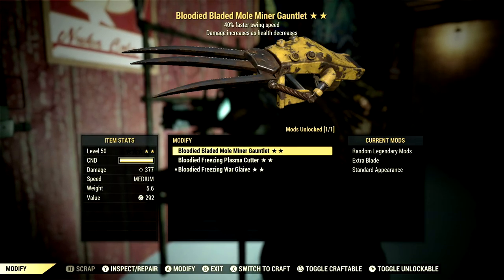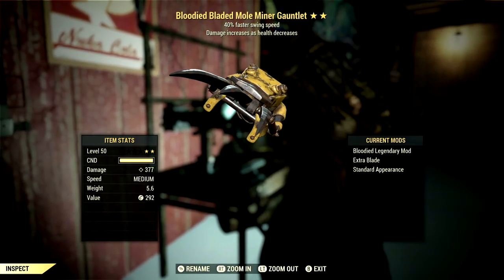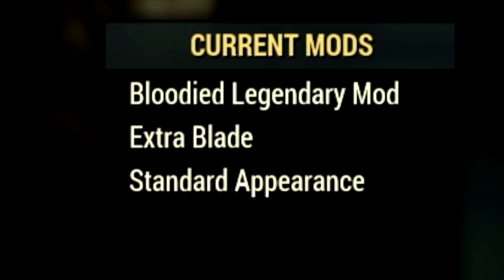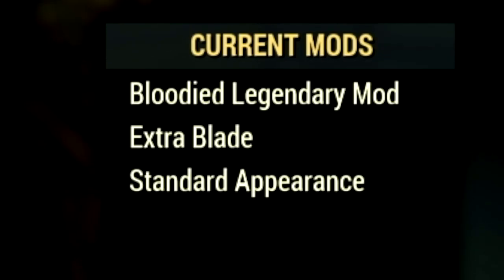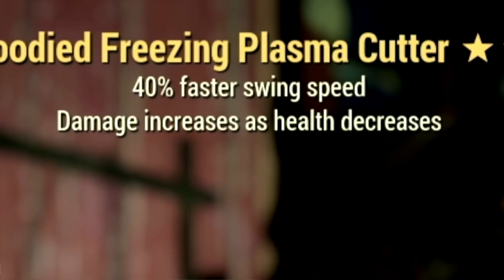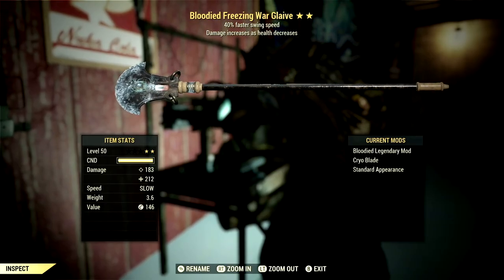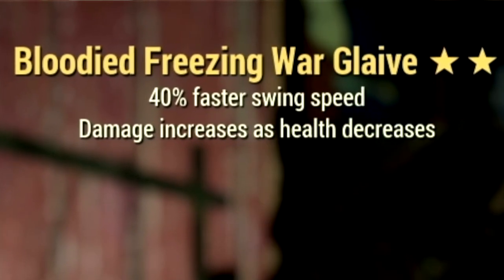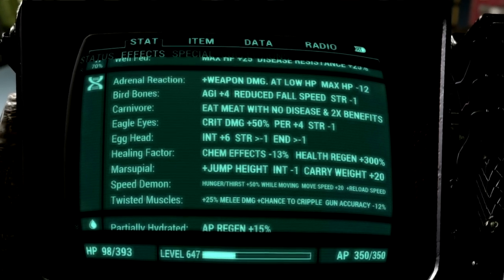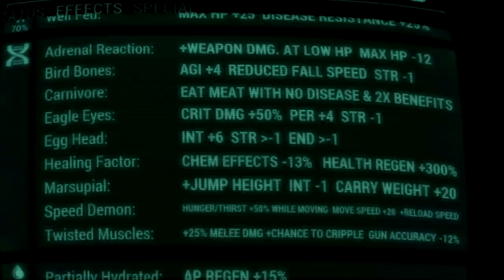Over in the weapons, we have 3 different weapon types that we're using for the video — an unarmed weapon, a gladiator weapon, and a slugger weapon. Starting off with our unarmed weapon, we have the bloodied Mole Miner Gauntlet; the bloodied effect gives us damage that increases as health decreases, and we also have the 40% faster swing speed. The mod we're using with this weapon is the extra blade to get the maximum damage. We have the bloodied Plasma Cutter, which also has the bloodied effect and 40% faster swing speed, and we're using the cryo blade mod because that is my personal favorite. And for our slugger weapon, we have the bloodied War Glaive — damage increases as health decreases, 40% faster swing speed, and we also have the cryo blade. Over in the mutations, these are all the mutations we're using for the build: Adrenaline Reaction, Bird Bones, Carnivore, Eagle Eyes, Egghead, Healing Factor, Marsupial, Speed Demon, and Twisted Muscles.